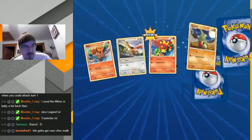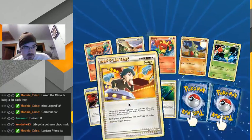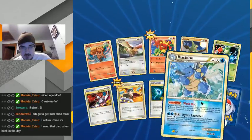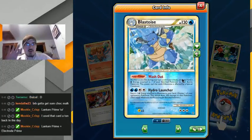I assume that's chocolate milk. Hey — Judge! Old school Judge. That's an interesting-looking Blastoise — looks like he's doing waterbending.